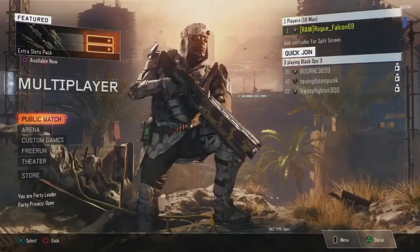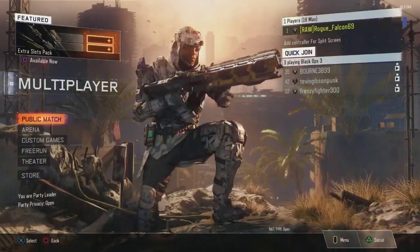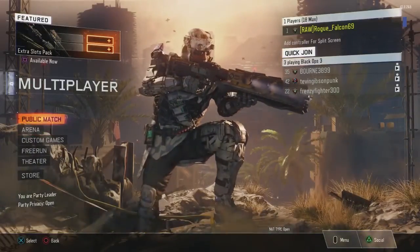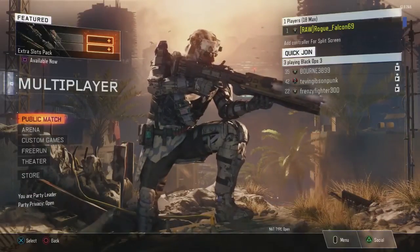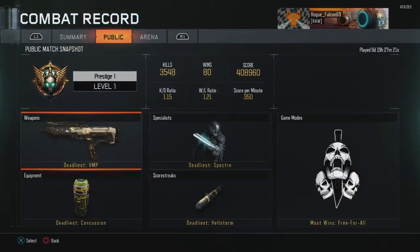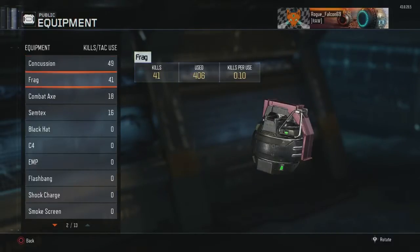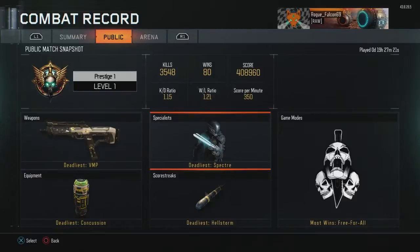That's all my stats when I prestiged. If you guys like this video, please give a thumbs up. Going back to the Combat Record — my deadliest equipment: concussion stunned and killed 49 times, frag killed 41 times, combat axe 18. I'm going to use more of the combat axe — I really like those in this game.